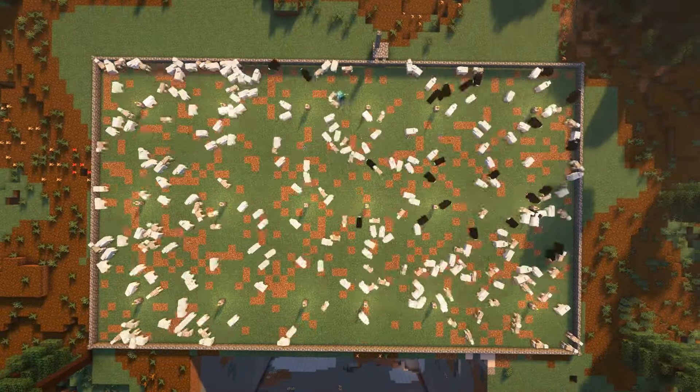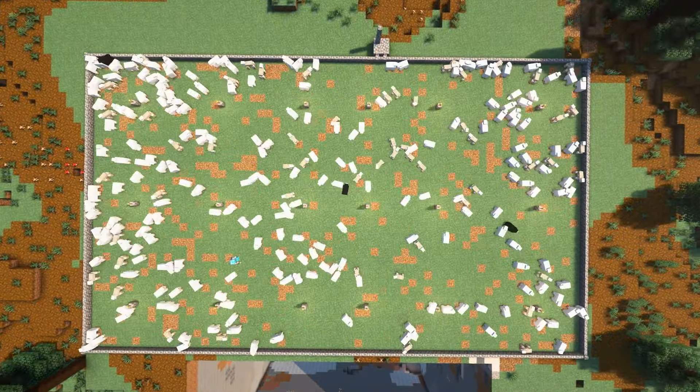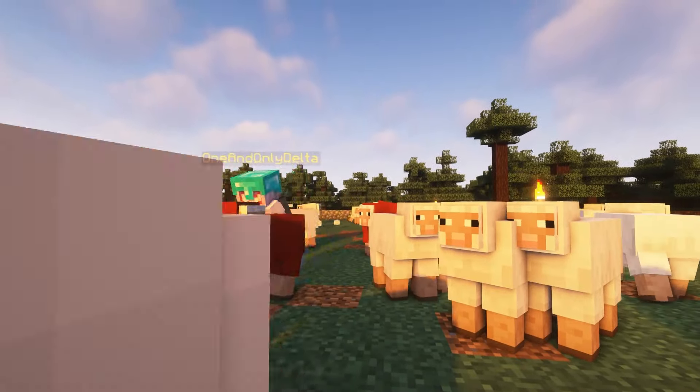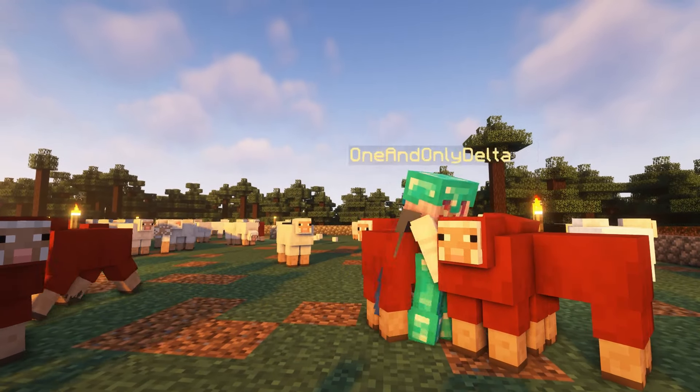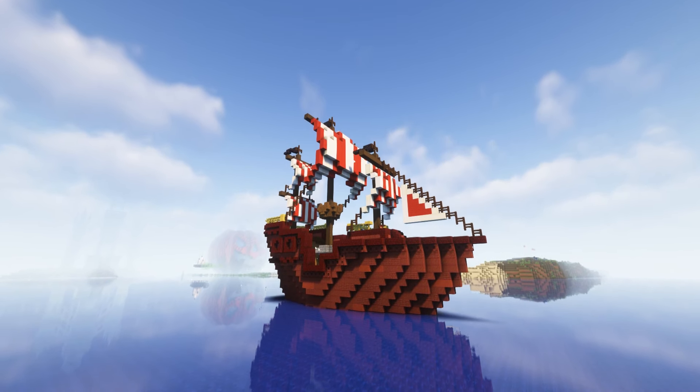By the way, if you're wondering where I've been getting all this wool from, I built a giant sheep pit in the middle of some random forest. Whenever I need wool, I just dye a few of the sheep that color and run through with a few shears. Anyway, the exterior of the boat is finished, so I just have to move in the new villagers.